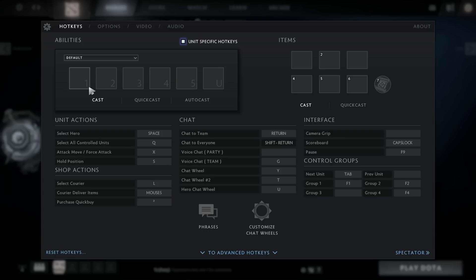First of all, abilities. I use quick cast on Tinker, and even though it only affects Laser and March, it actually makes things easier. I know that various pro players and high MMR players, including FunkyFile, do not use quick casts, whether it be for abilities or items.